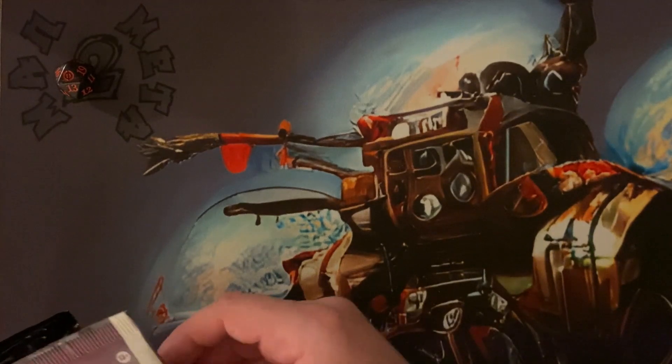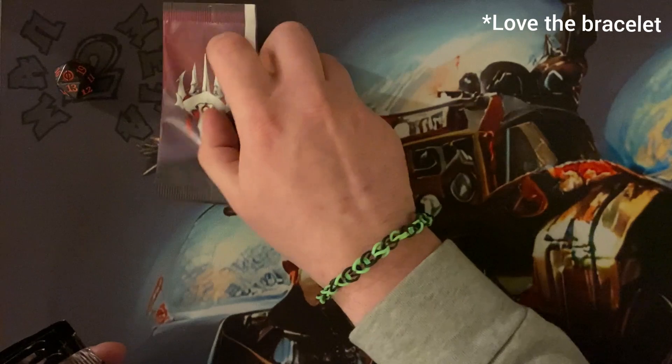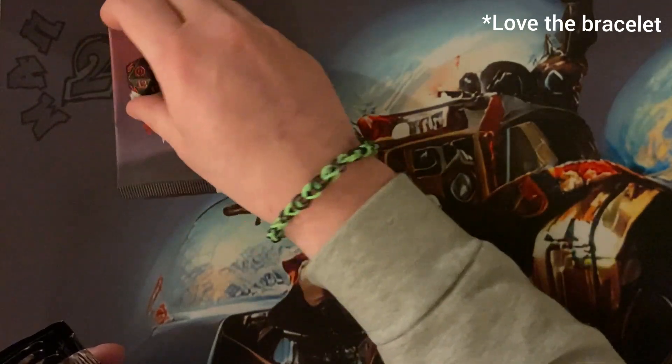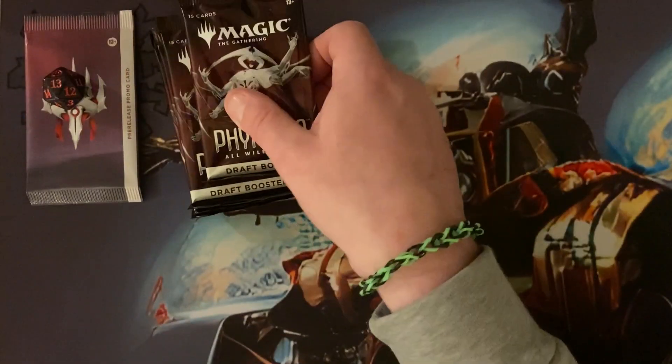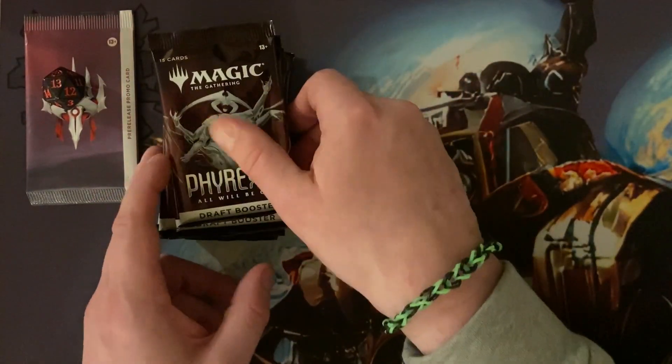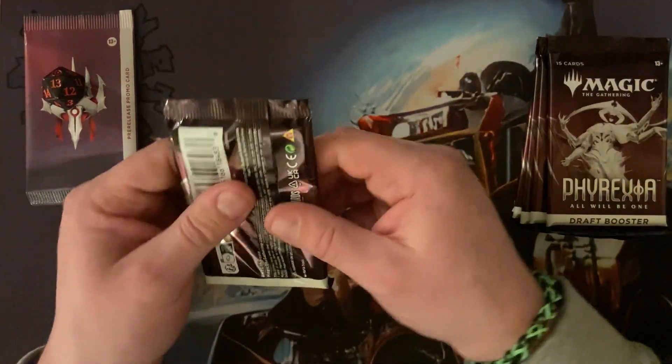Another divider for the collection. The juice - save that till later. Let's put a lucky 13 on that, and then we've got our drop boosters. Let's get into it, see what we can pull, see if we can get any really nice pulls out of this box.